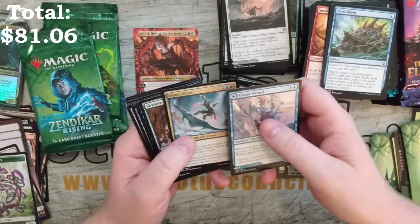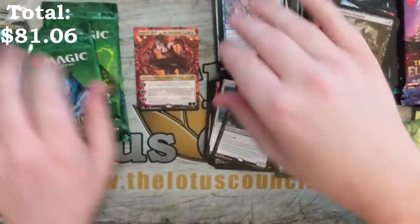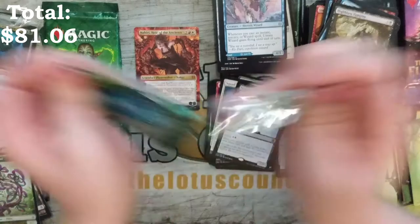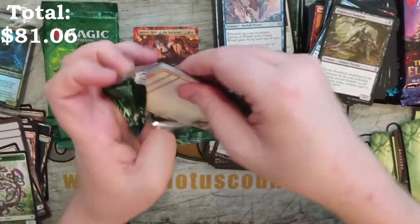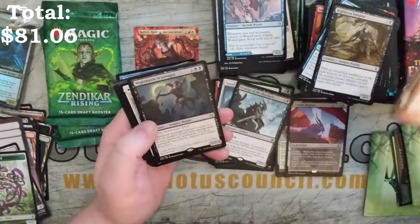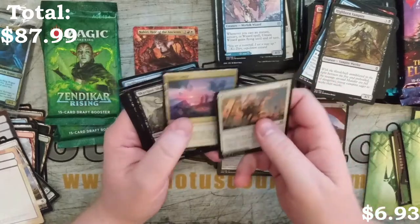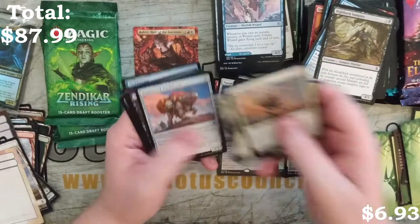Umara Wizard, Umara Mystic, and a Skyclave Pickaxe. I'm digging this set — I'm really enjoying it. I'm also excited to see Expeditions be back. And another Nighthawk Scavenger — really fun card. Cleric, Base Camp, and Shadowcat.